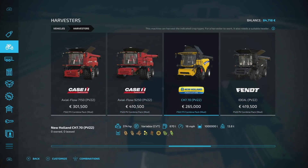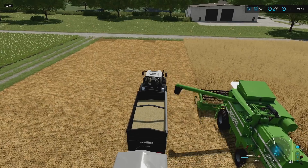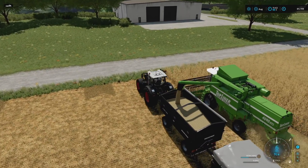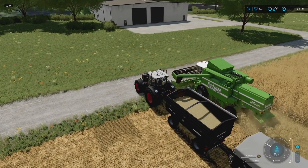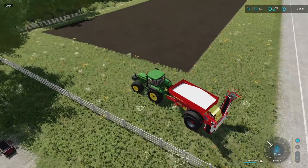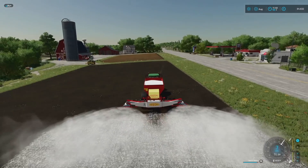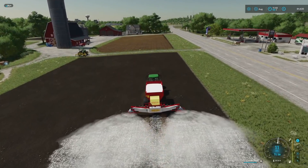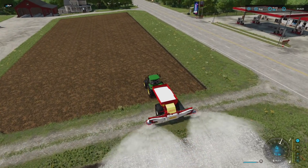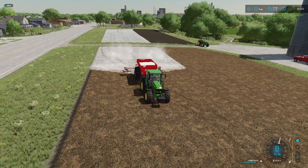We've got this combine that holds - it says one million liters? Maybe it does. One million liter capacity - we can't really change up a lot but we've got the necessities. $265,000 and we've got the header for it which goes fast. Let me empty the rest of this out and get the spreader ready. Look at that - spreading the lime, and Giants did a really nice animation there. I'll hire a worker, let him get to the end, then hire another.